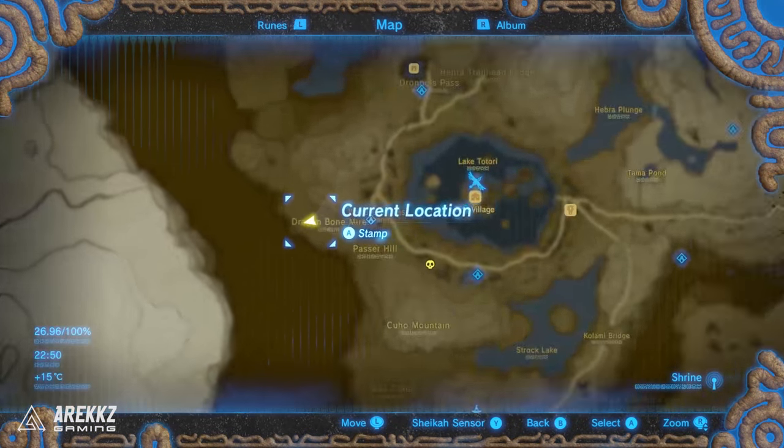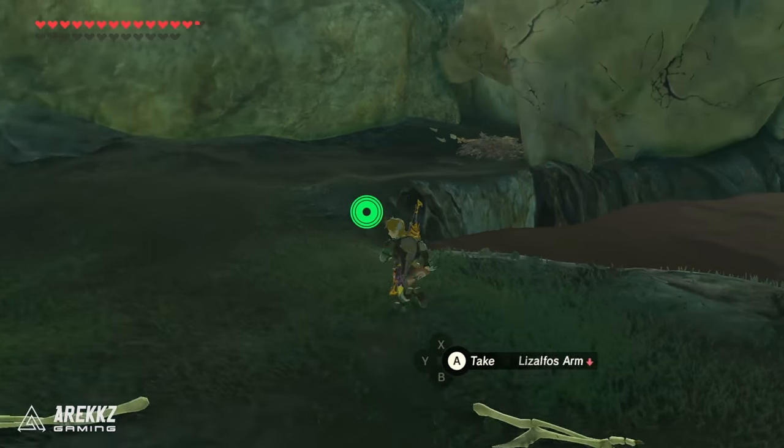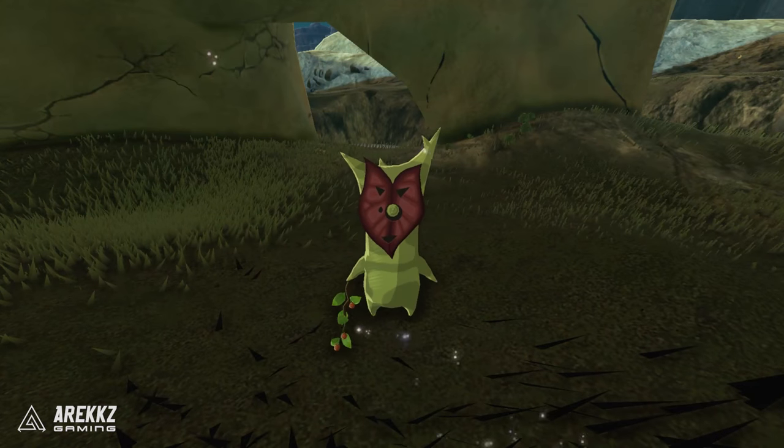For the next one, going further to the west — if you glide down from where you were to Dragon Bone Mire, you'll find this big skeleton. Go around the back of it and you can find some leaves. Pull out a fire arrow, set them on fire, and once they've burned and the flames have gone away you'll find a boulder. Pick it up and that is your next Korok.